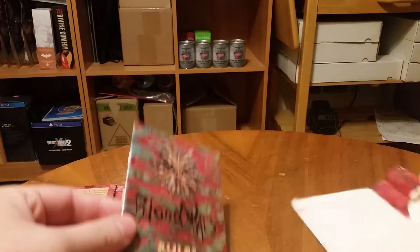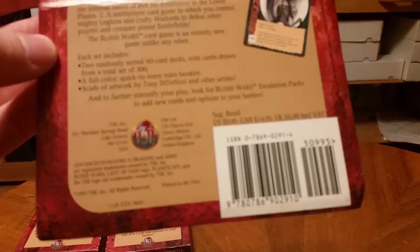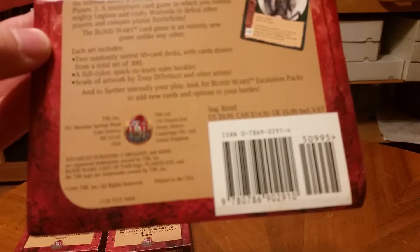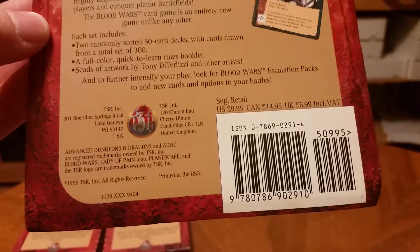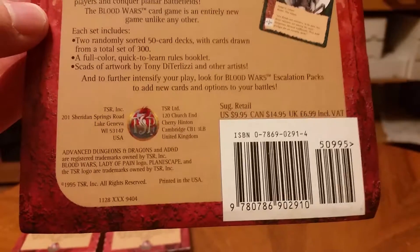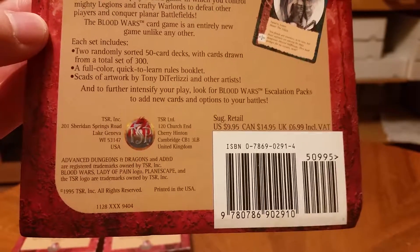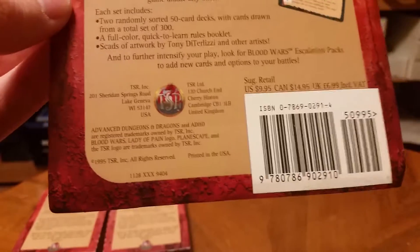So here's our rulebook. It's just a little insert. It tells us a little about the game. Each set includes two randomly assorted 50-card decks, a full color quick-to-learn rule booklet, scads of artwork by Tony Dieterlese and another artist. It says look for booster packs. This was originally $9.95 — I paid more than that, wish I could have got this price. And it says something about Advanced Dungeons & Dragons, maybe they borrowed something, but it's from $19.95.